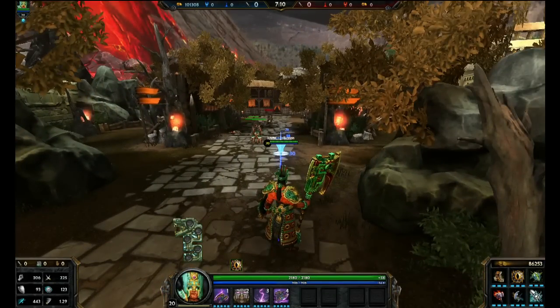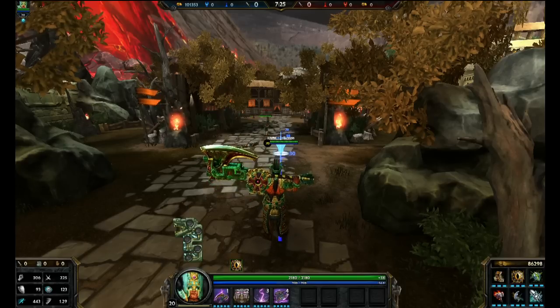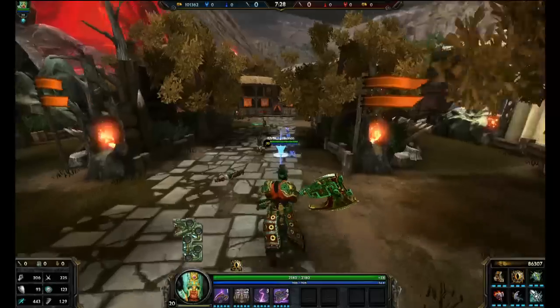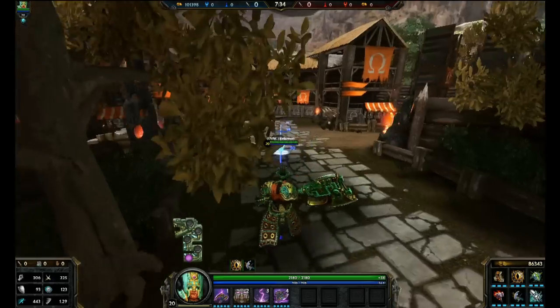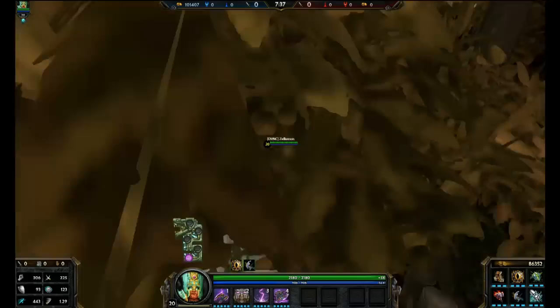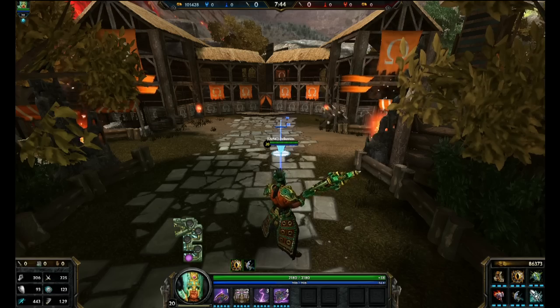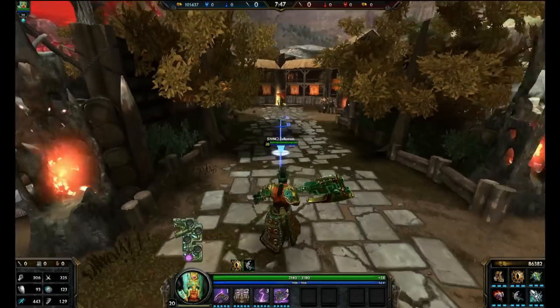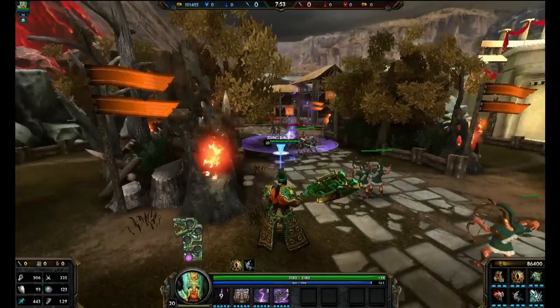If you're laning against him, maybe in a solo lane, definitely do not stand near your minions because he's going to toss that axe right into the minions, hit you, and start clearing the wave. So that's a big tip - never stand near minions. That goes for Smite in general: never stand too close to minions because most likely your enemy will use abilities to clear minions, and it's even better for them if they can clear the wave and do damage to you at the same time. Also be wary of where his axe is - maybe he missed, or maybe he's doing it on purpose to throw you off.